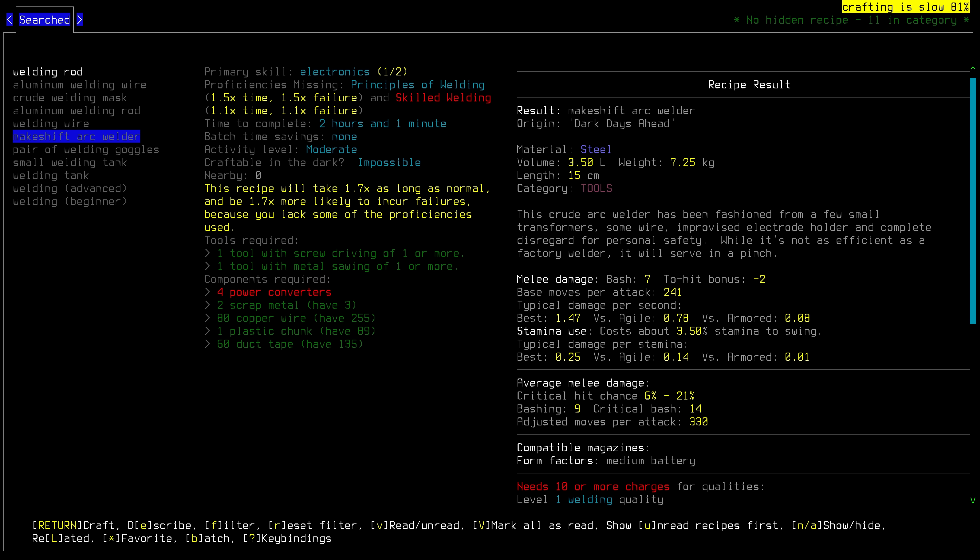We don't have enough copper wire, but we can make more — we get six lots of copper wire as we're doing this. We'll do it as needed; just five more. There's no point doing this in larger batches. Makeshift arc welder. Obviously we can't use this unless we have some kind of eye protection. We finished and now we're tired — and that's fair. We have made a makeshift arc welder. This crude arc welder has been fashioned from a few small transformers, some wire, an improvised electrode holder, and complete disregard for personal safety. While it's not as efficient as a factory welder, it will serve in a pinch.